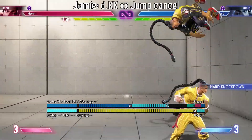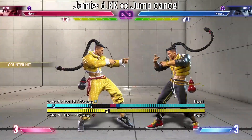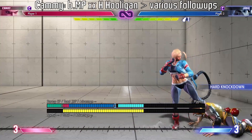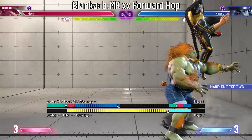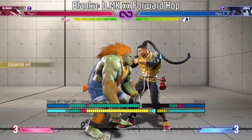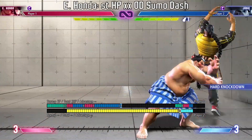I haven't listed anti-airs that are cancelled into drive rush because they cost 3 bars. If there's any other side switch anti-airs that work against both empty jump and jumps with an air normal, please let me know in the comments — I'd love to expand my knowledge along with you.